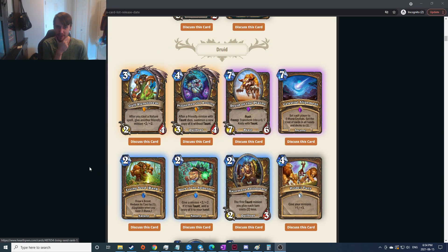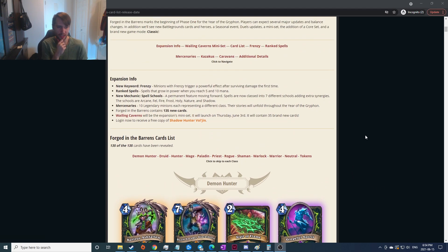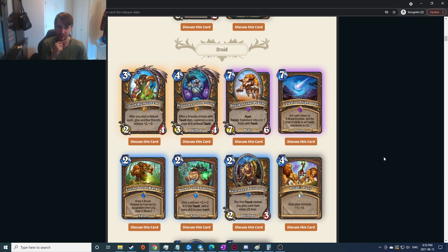Okay so we're into Druid. After you cast a nature spell — this thing just auto-upgrades. Once you hit enough mana it just says grows in power when you reach five and ten mana; at ten mana maybe it's six attack or something. They've added different schools of magic. After you cast a nature spell, give another friendly minion plus two plus two — most druid spells are gonna be nature spells, which is very strong.